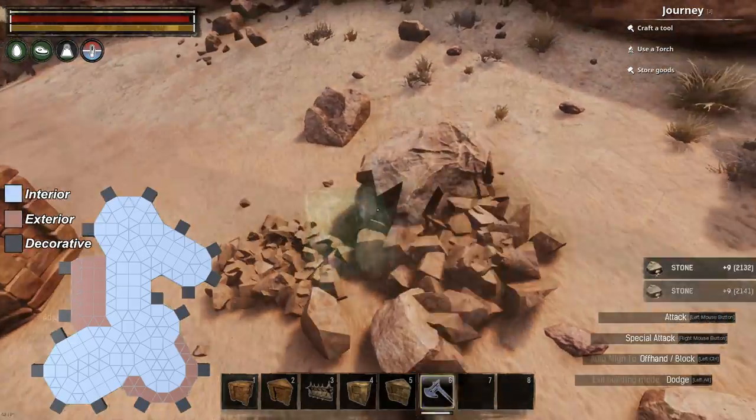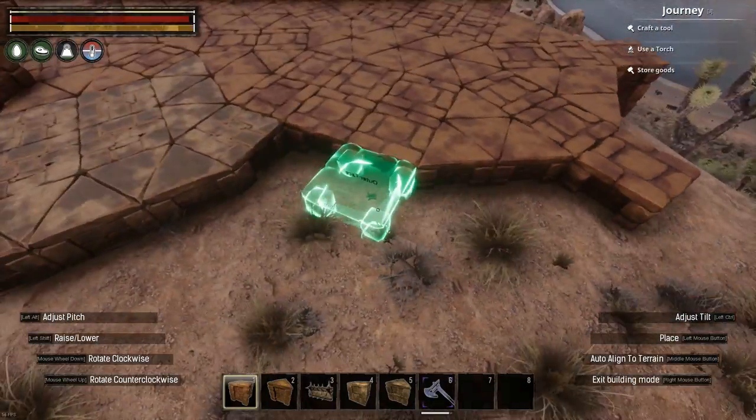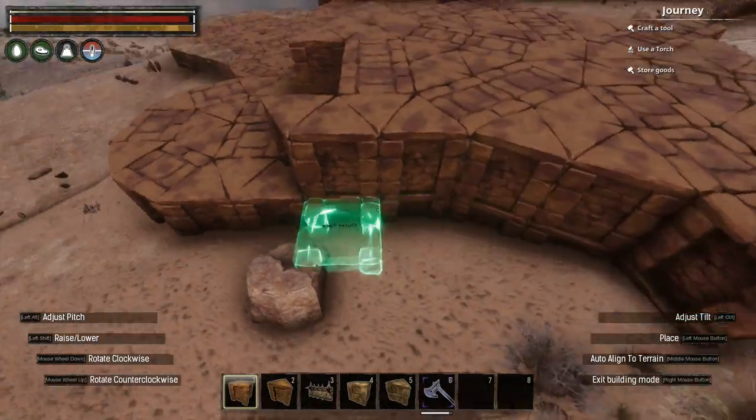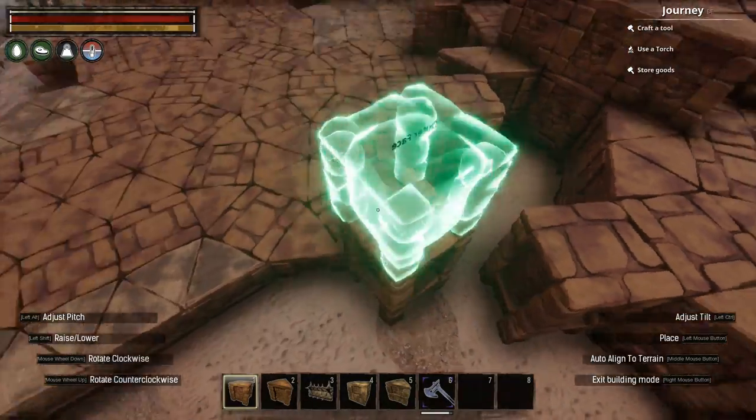Feel free to screenshot the blueprint if you need to. I built the base plate from sandstone foundations and I used stone brick foundations for the sections marked for the exterior of the build, as I'll be going for a really rustic, Stygian inspired design for this temple.